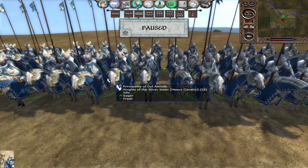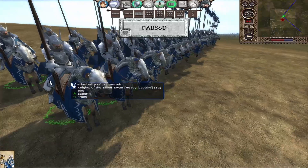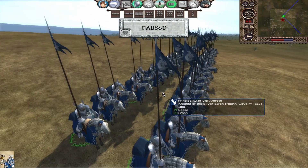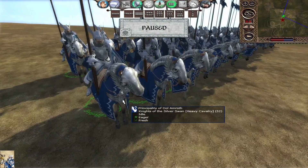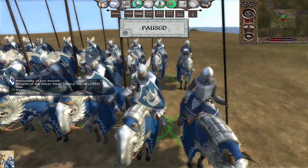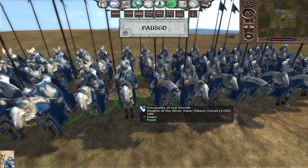With their incredibly iconic Knights of the Silver Swan — look how amazing this unit is. The stats of the units are in the description of the video, as are the links for the mod. You can even see the banners with the Númenórean ships and the swans identifying their heritage.